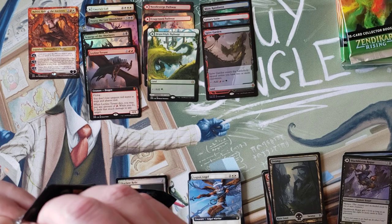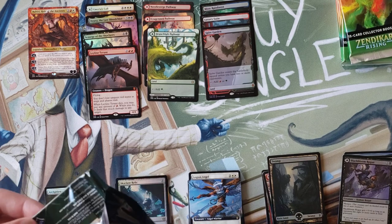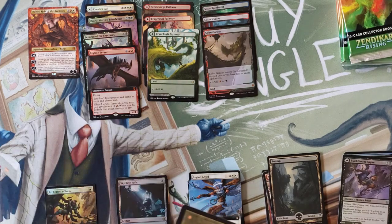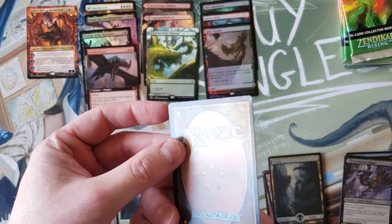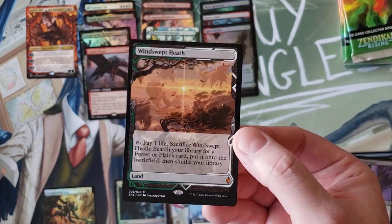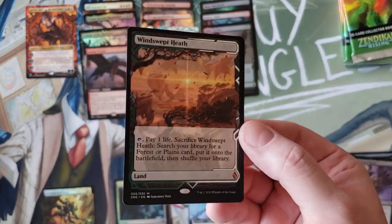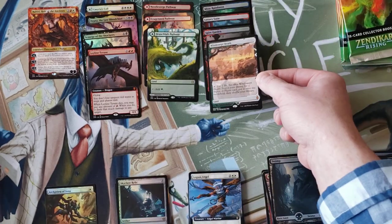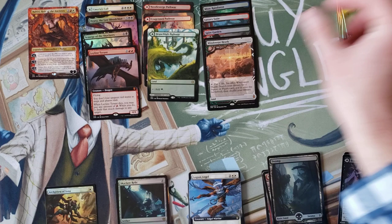Obviously you're going for the fetchies, but you have to understand that pull rate is not 100% or even 50%. Windswept Heath - cool, another fetchie! That is the lowest on the fetchie totem pole but I am happily happy to take this after the Misty Rainforest. So that's two fetchies and two crowd lands.